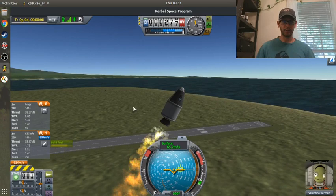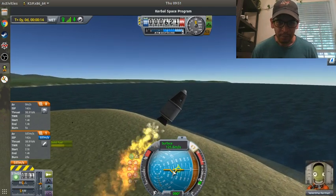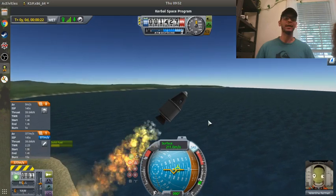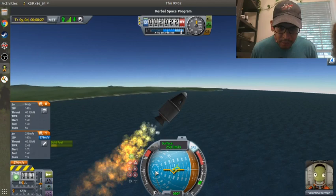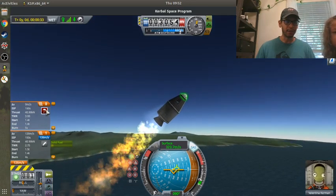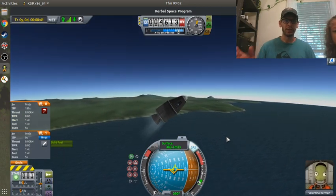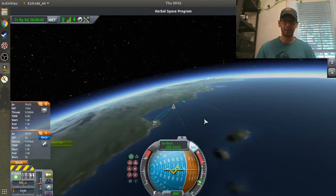I'm going to hit T and turn on my stability augmentation system, because I'm already at about 56 degrees inclination. There's no way I'm going to get to the altitude I predicted because I angled the rocket like crazy. I'm at about 60 degrees inclination and I'm about to run out of fuel. I can't arm the parachute - I'm probably going too fast to deploy it. If I hit M for map view, I can see my trajectory - my apogee is only going to be about 6,000 meters.